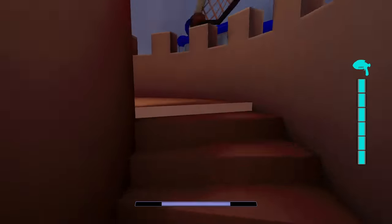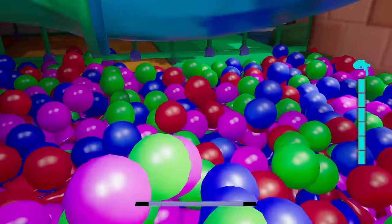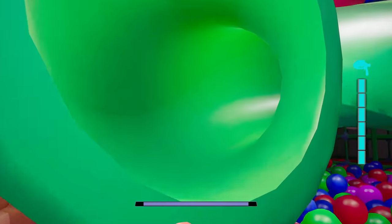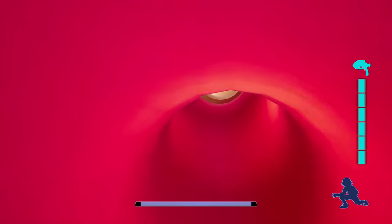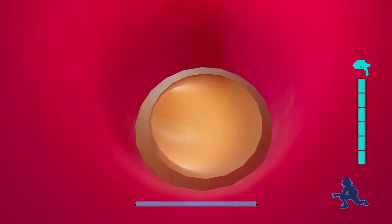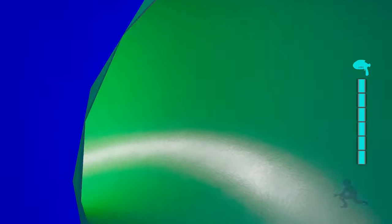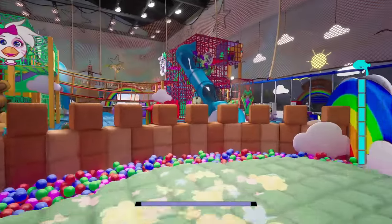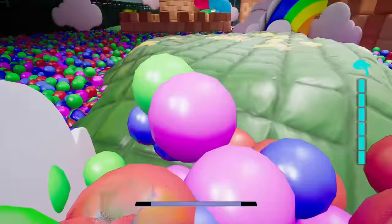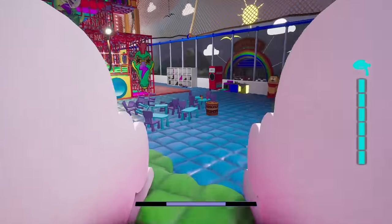I wanted to see if we can jump off of this — yeah we can. Can we get back up? Wait, can you crawl? Oh my god, the balls are so loud. Yeah you can crawl back up. Oh this is so weird going through this — it gets too skinny right there. This is where Sun crawls up through and tells you that you can't come back inside. Very interesting.